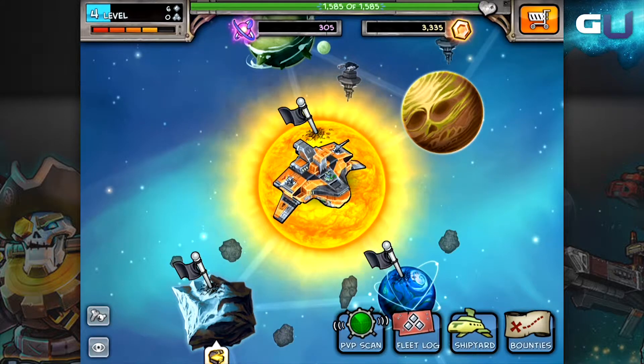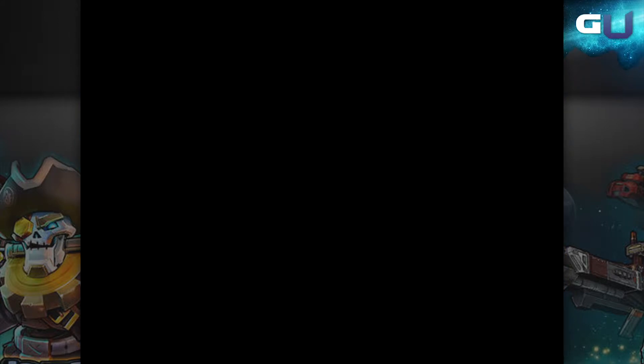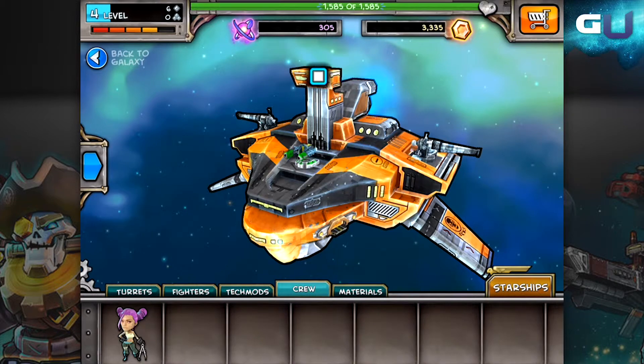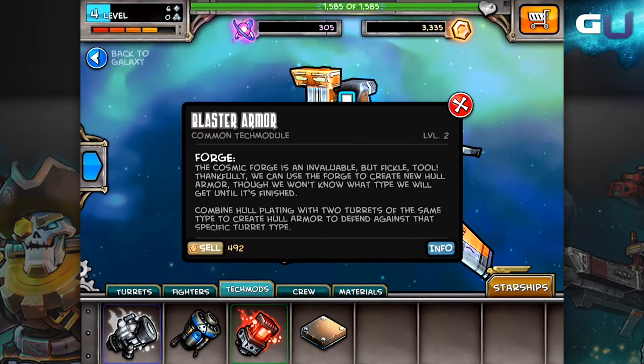First, try to upgrade your hull. Your enemies may be using a weapon that your ship's hull can't handle, and that means you're getting hurt more than you should. So upgrade your defense first. If defensive upgrades don't seem to get the job done, try to upgrade your offensive capabilities. Upgrade the weapons on your ship and the fighters that you can launch. This way you can attack as well as you defend.